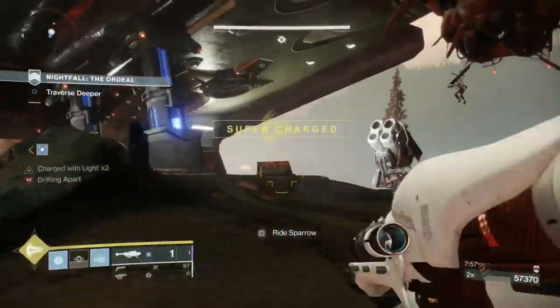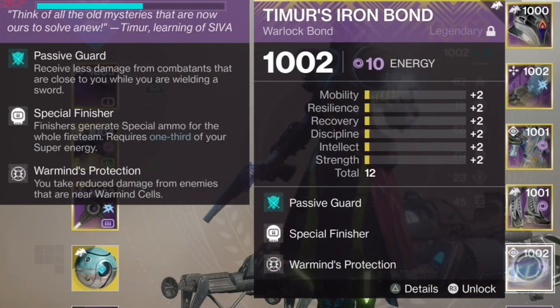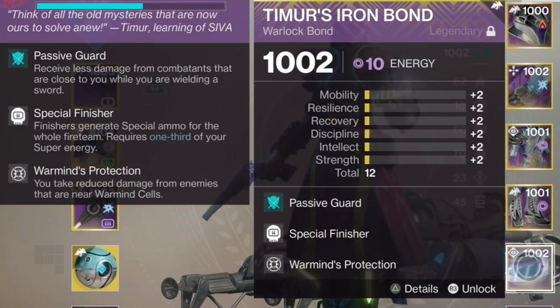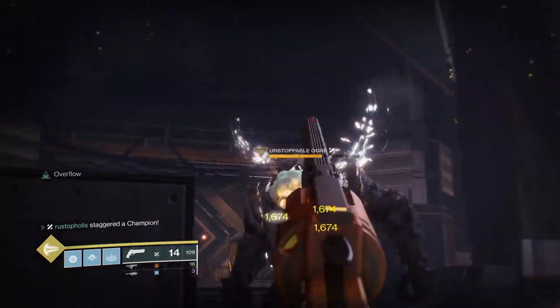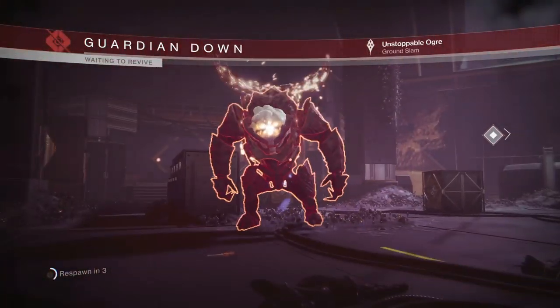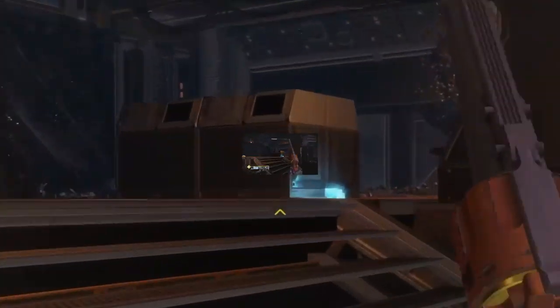Earlier I mentioned resist mods, and I want to go over in depth exactly what these are going to add in grandmaster. The average amount of hits you can take is about five. On my bond I'm mixing in warmind protection and passive guard, as well as special finisher because it's crucial to always have special ammo. With two major resists and no warmind protection it's an instant kill — but with warmind protection and two major resist mods, it doesn't even bust your shield.